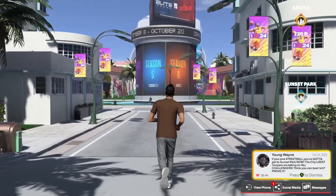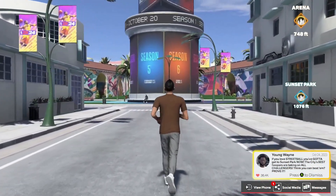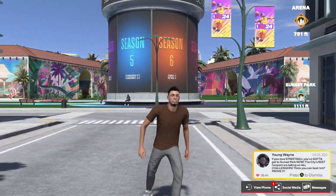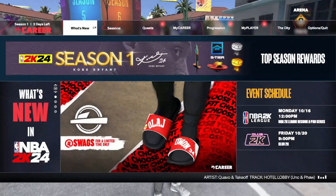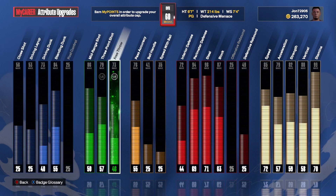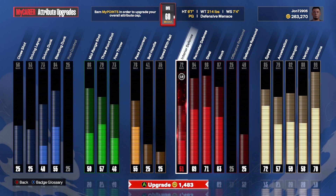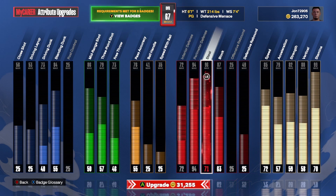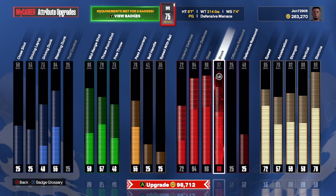We are starting our no money spent 60 to 99 overall — the second one we've done. We made a lockdown build, and we already racked up the VC. We grinded that on our main build, a center build. We went ahead and made this six-seven build, and we're gonna upgrade all the defensive stats — this guy's going to be a menace.